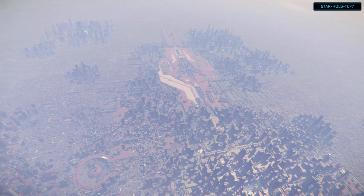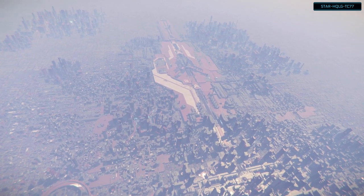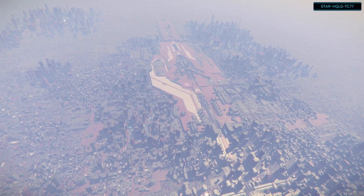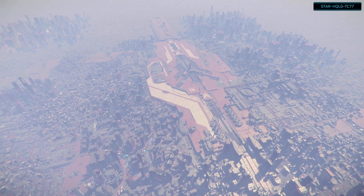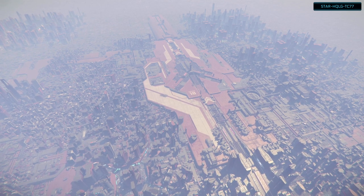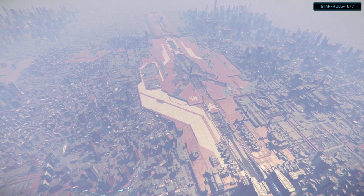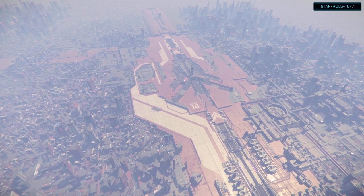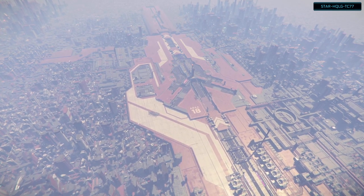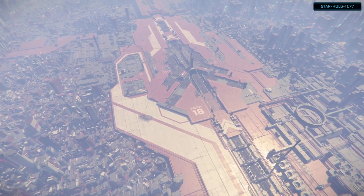As we get closer in, we'll start seeing the strobe light on top of the tower. You can get a big view of the whole city, and we can see the light from the tower. As we get closer, we can start to see all the hangar doors on the ground. There are also hangars that go in from the sides.